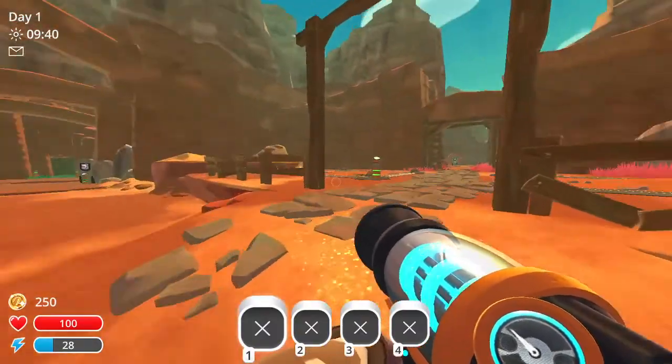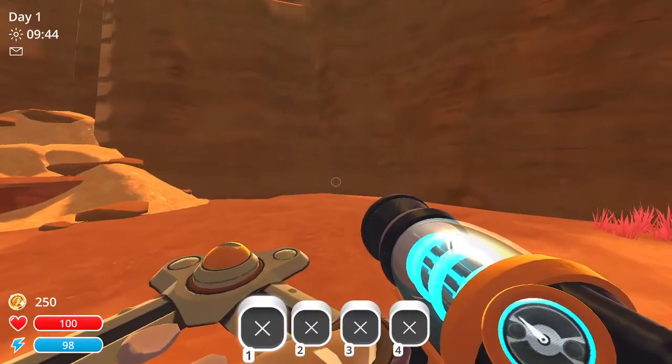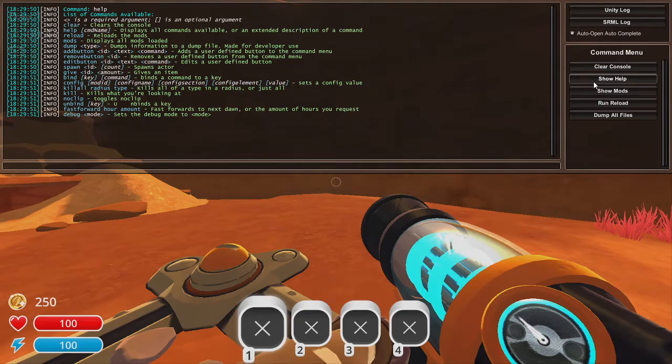As I mentioned before, the mod loader does come with some console commands. The console is pulled up using Control+Tab. If you look to the right side, there are several buttons. The top two will open up game logs. Clear Console will clear the console. Show Help will display all available commands, while Show Mods will give you a list of all installed mods. Reload will reload your installed mods, and the Dump button is useful for developers to get info to a file.